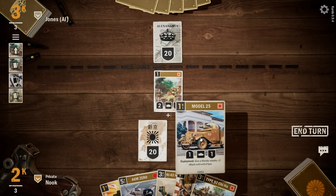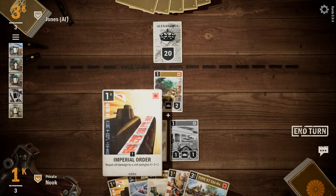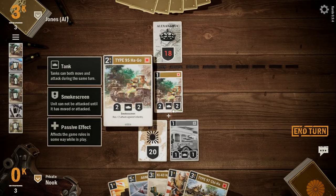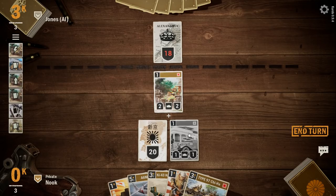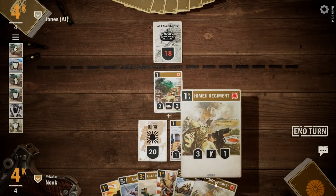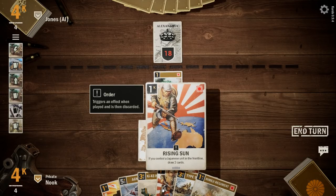We get something — pop him out. Let's just go ahead and hit him. Two damage. Your attack is two, your defense is basically your health — there's two. Every time you attack, they get to attack you back. Let's see what the US has done to us. They're just packing cards on. So if I control the front line, which I do, I can get two extra cards. Let's play that one.